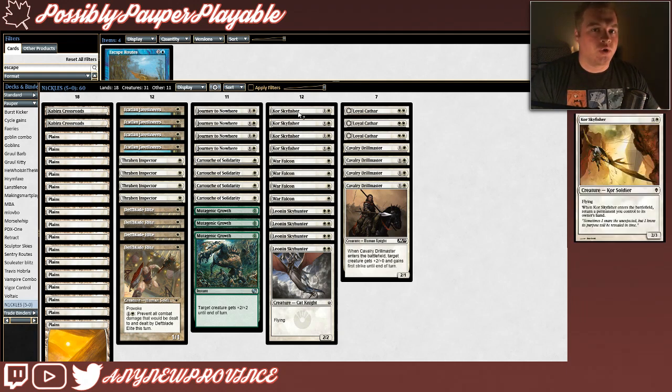Let's have a look at our other creatures. Most of them have evasion, which really helps push through boards that have Augur of Bolas and Seagate Oracles stuck to them. First, we have Core Skyfisher, which costs 1 and a white for a 2-3 flying, and when it enters the battlefield, you return a permanent you control to its owner's hand. Core Skyfisher synergizes perfectly with Thraben Inspector — picking it up and replaying it means you get another clue to draw another card. It also synergizes really well with Icatian Javelineers, resetting that javelin counter so that you can kill another creature with it.